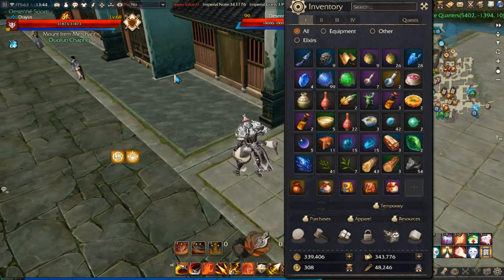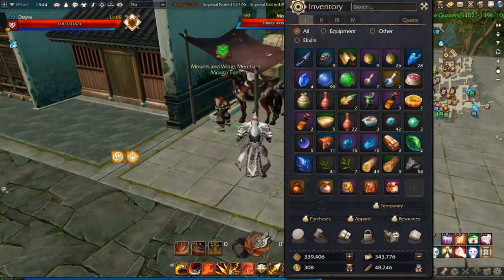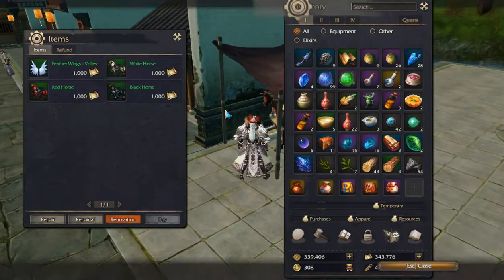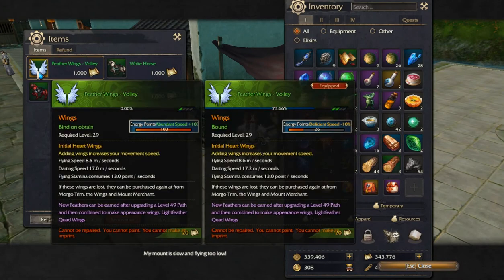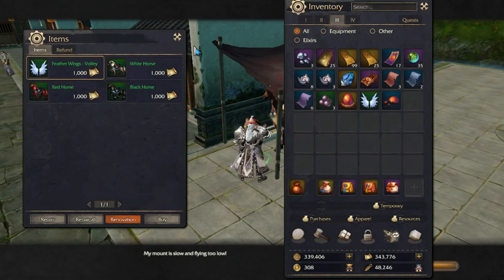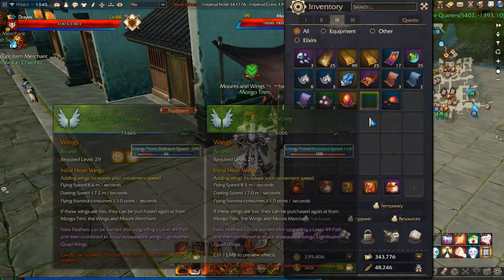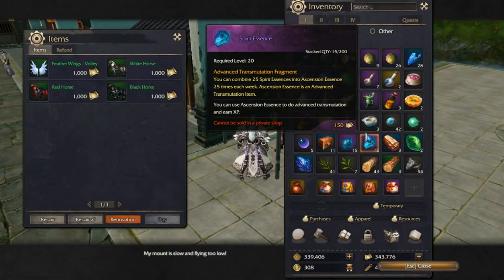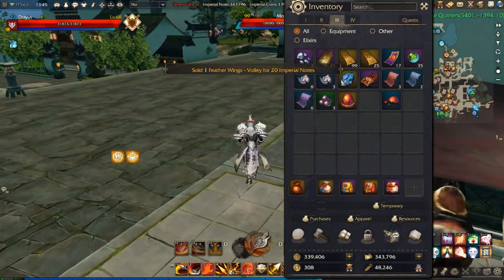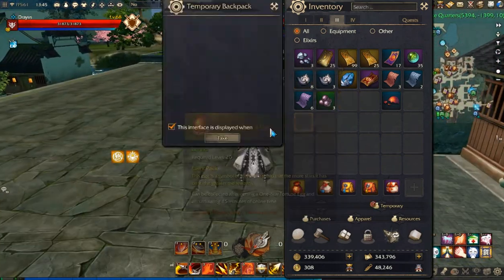If you have blue wings, you don't actually need to restore their fullness. You can go to this merchant right here called Morgue Trim and buy new green wings for only one thousand notes instead of restoring fullness. Of course, this applies only if you don't have better wings.